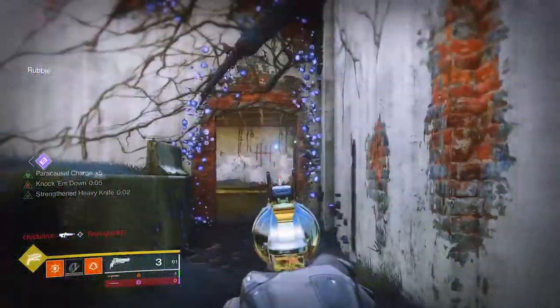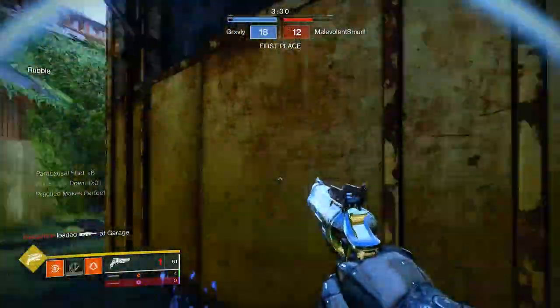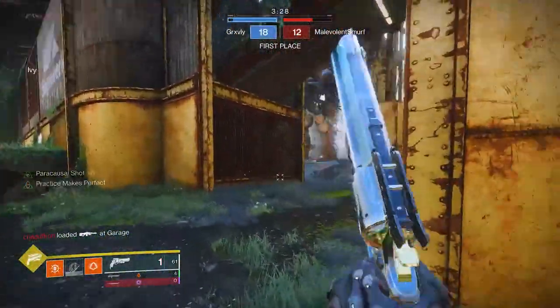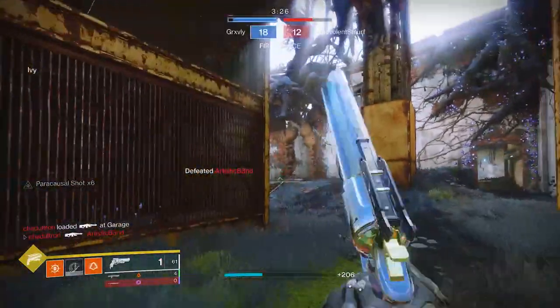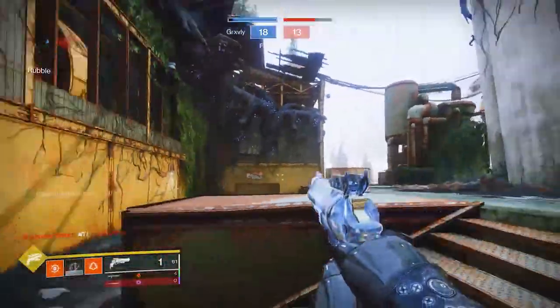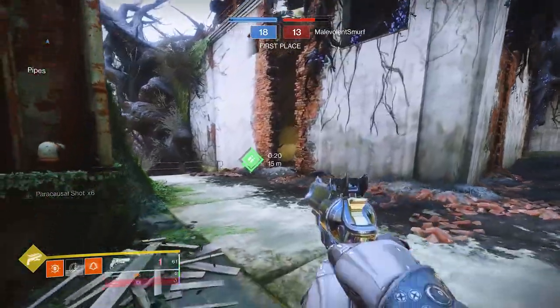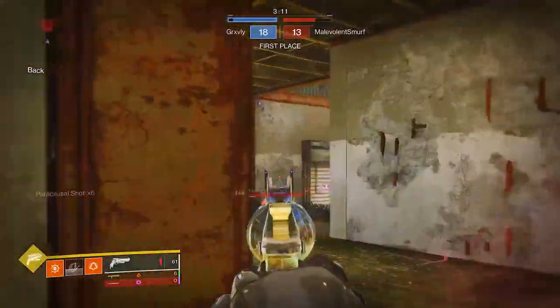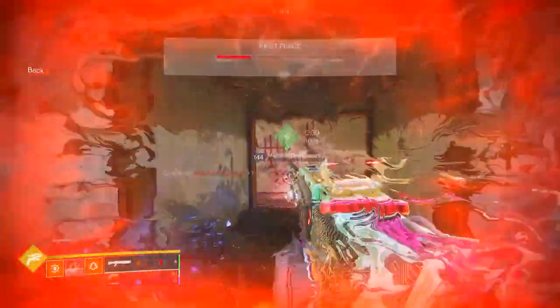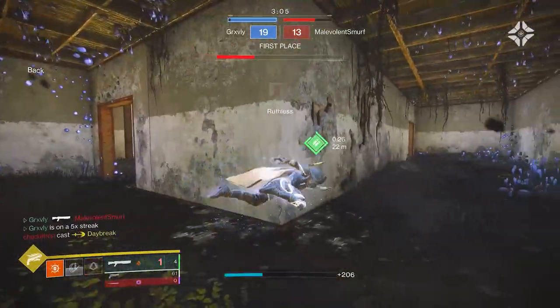I actually do want to go for a one-tap with Hawkmoon. So if somebody does pop up, I'm gonna farm two paracausals off him. Nice, I do have enough paracausal to get a one-tap. So if somebody pops up through there... I don't want to one-tap him, he's already weak. I'm gonna wait for him to regen and then one-tap him because it's just not gonna be satisfying enough if he's not at full health. I actually missed the one-tap because somebody else was shooting at him, which really sucks. It is what it is, though.